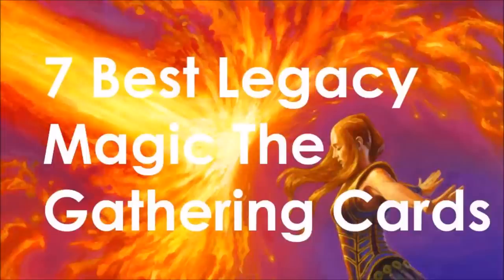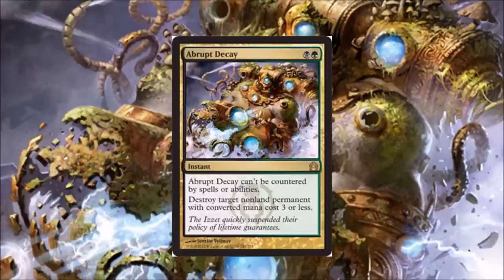Hey guys, today we're going to be talking about the seven best Legacy Magic: The Gathering cards. I'm going to pick my seven best based on how often they are being played, so you can also view this as the seven most played Legacy cards as of this moment. Number seven: Abrupt Decay. Abrupt Decay made a lot of top seven lists — it's very good, cannot be countered, is instant speed, and is quite affordable. Definitely a Legacy staple.